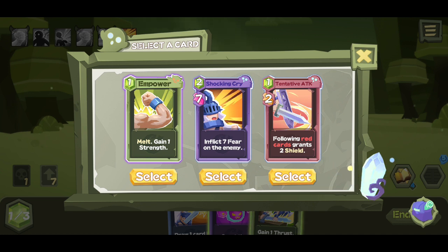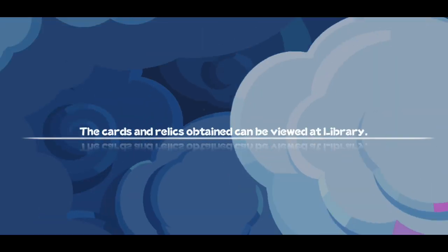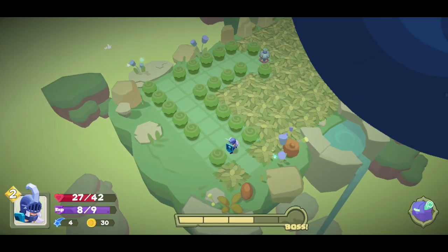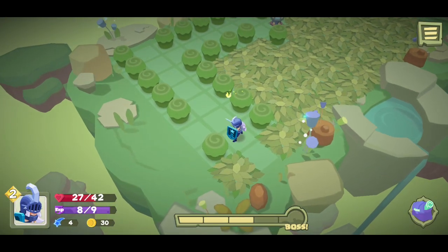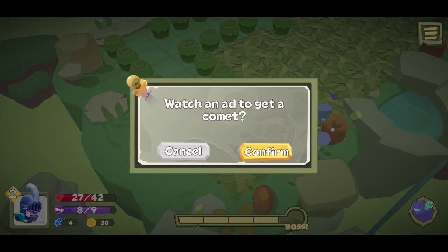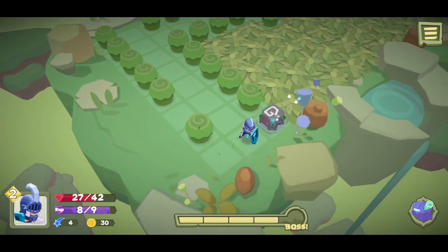Melt and gain one strength permanently. Following red cards gains two shields. Let's do red card gains two shields because I'm kind of dying. The cards and relics obtained can be viewed at the library — I read that one already. Let's keep going.